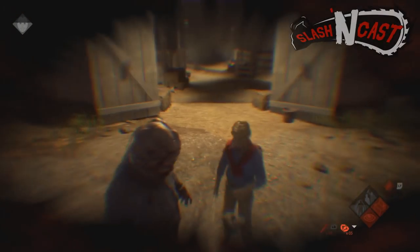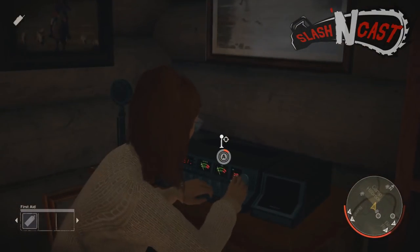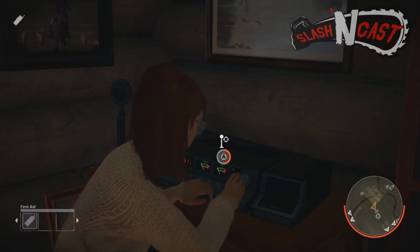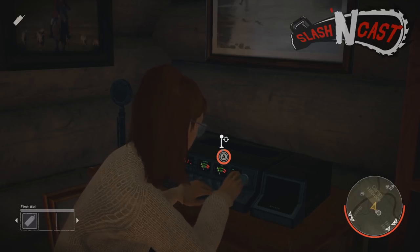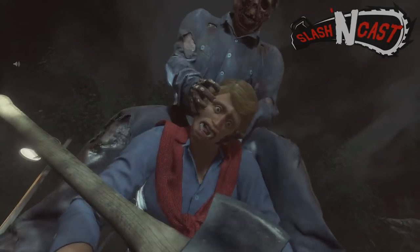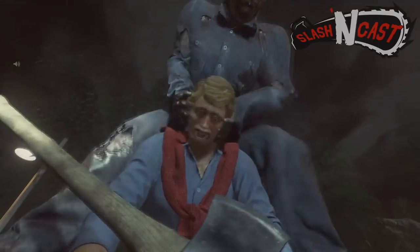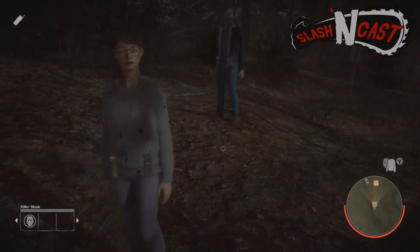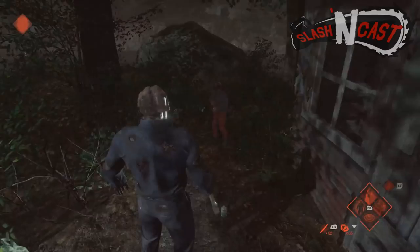Once the mask is removed you can go ahead and grab it, but this is not required. For the next step you're gonna have to call in Tommy Jarvis. The radio to call him in could spawn in any random cabin on the map — if you find a cabin with a large red and white tower outside, that is the place to go. Once Tommy is called in, at least two counselors will have to be killed for him to actually spawn in. Once Tommy is in, the player using him must find a machete, as this will be used for the final blow.